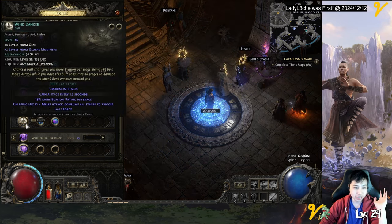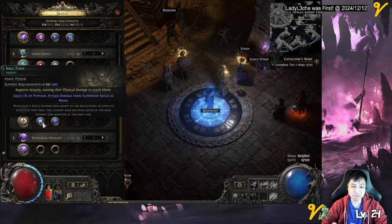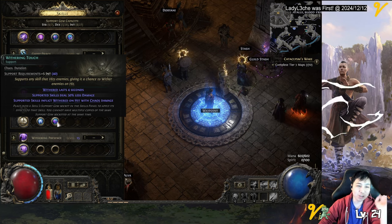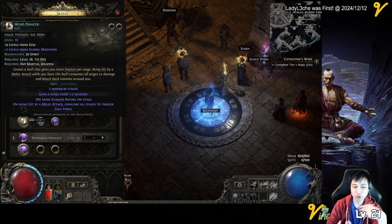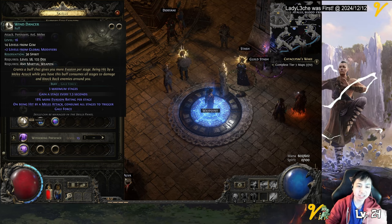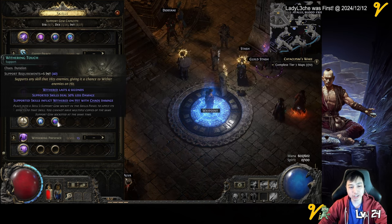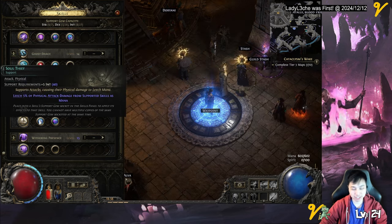For Wind Dancer, I'm running Soul Thief — so when I get hit and it does the gale force attack, I get mana back. I want to make sure I have enough mana. I also have Withering Touch here. I don't use this for damage — I use it for knocking them away. So if I get hit, the gale force knocks them back and allows me to get out of the mob. And it puts another stack of wither on top of them, so if they hit me, they get that and I do even more damage.